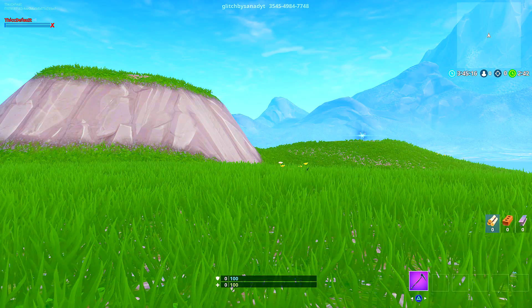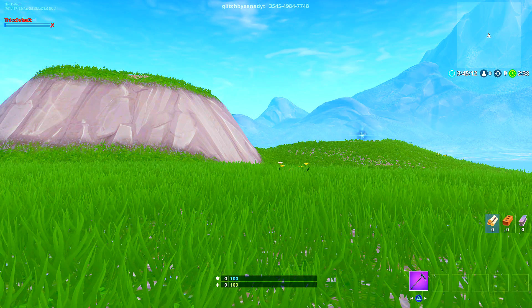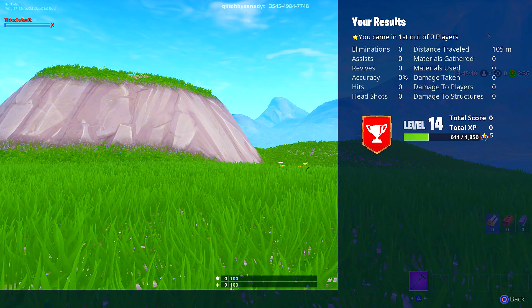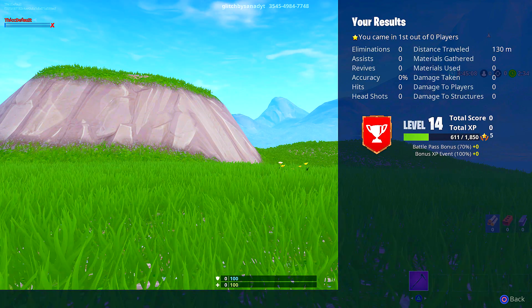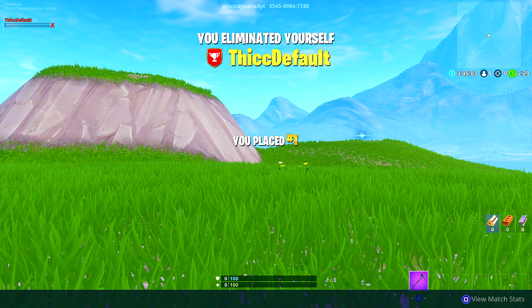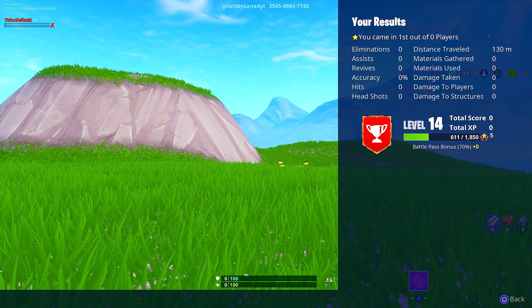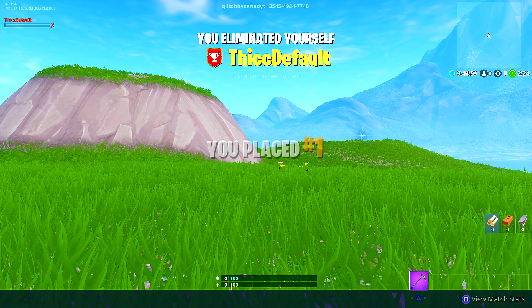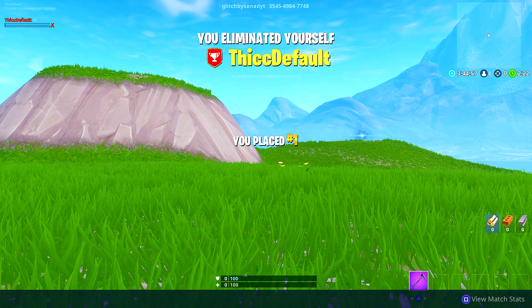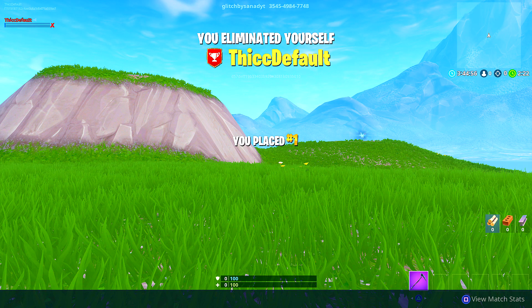I'll put his link in the description as well. Just simply enter the island. If you guys want to crash your friend's game, tell them to enter the island. As soon as they enter the island — you see, I entered the island with PC right now and my game literally froze. It will say that your game is finished, like you eliminated yourself or something like that, but after a few minutes you won't be able to do anything. On console, sometimes your console is gonna crash as well.